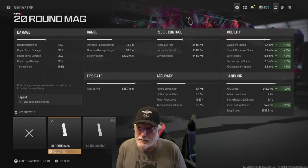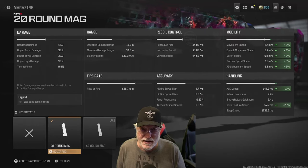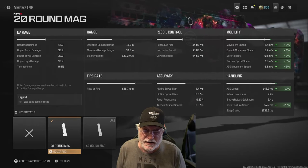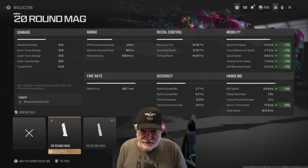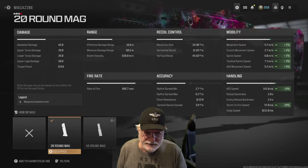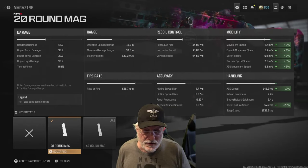Let's look at the basic numbers. Damage is 45 — that's pretty good to the head — and 39 is nothing to sneeze at to the torso. If you start shooting the legs, it may take a little extra time. Decent damage range of 19 meters. The recoil looks pretty tough, but in reality it's not. As far as accuracy — hip fire, hip fire spread max, flinch resistance, tactical spread — they're all decent.